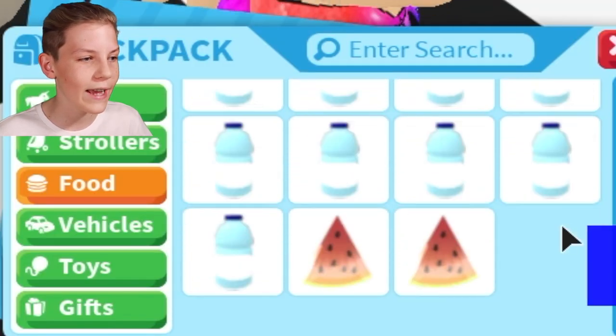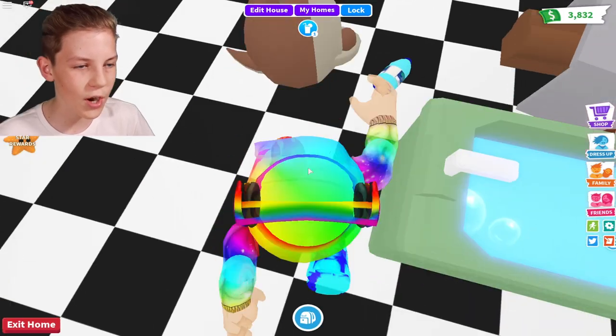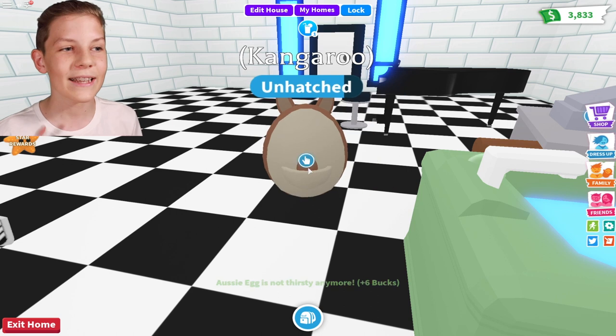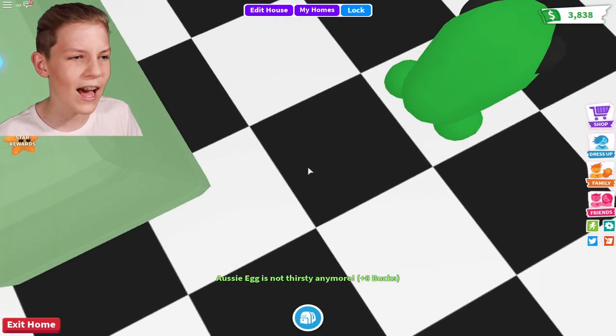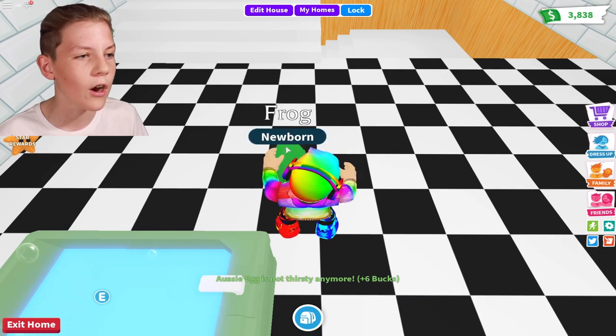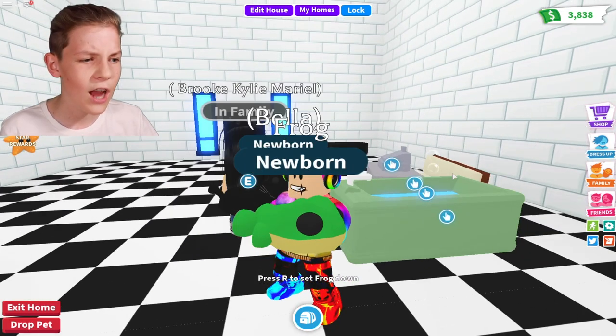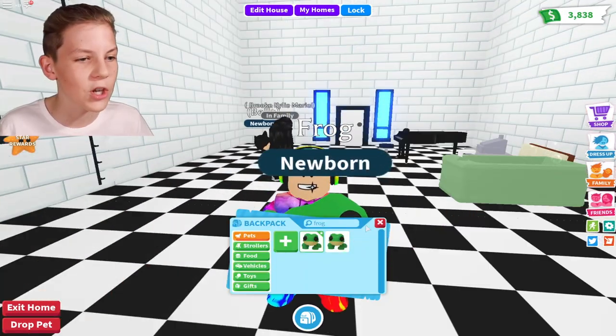I want to give it a drink of water right now. I stocked up on water the other day so half my backpack is water. I'll just drop it and let my Aussie egg drink it. Let's see if it's a kangaroo... oh my gosh, okay — I got a frog! Frogs are good pets, so I'm happy.